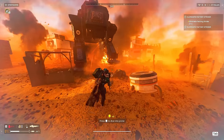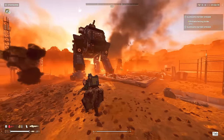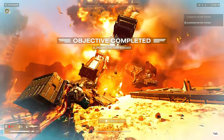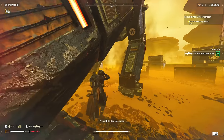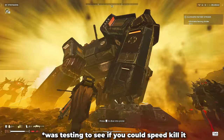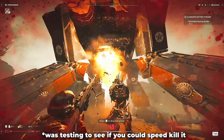One huge important weak spot of the Factory Strider is going to be its underside — its belly. This underside is very weak to armor-penetrating weapons: about a full magazine of autocannon shots, slightly over a full magazine of the anti-material rifle, and only two expendable anti-tank shots is enough to finish off these large units. Its underside is indeed its weakness.